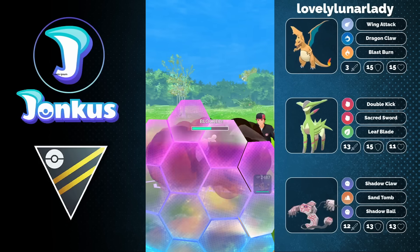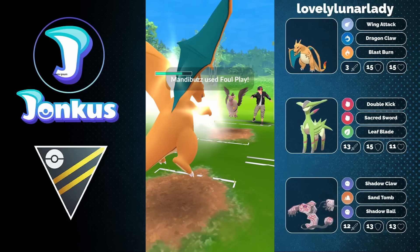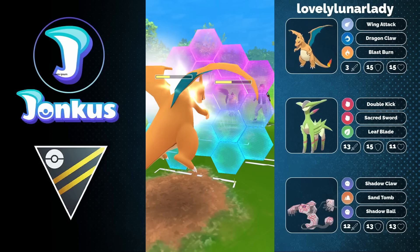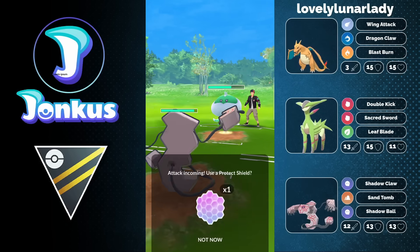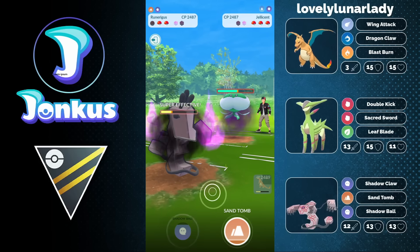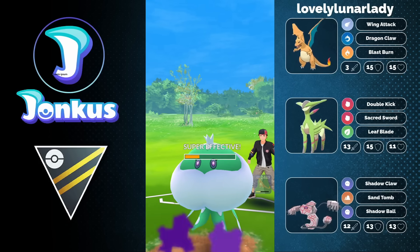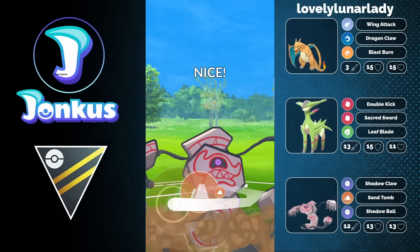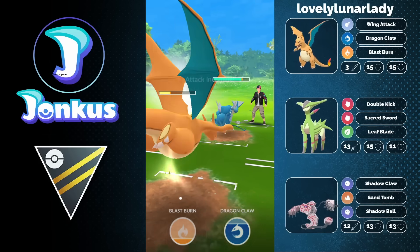If they weren't running Air Slash you could at least resist, but they have Aerial Ace — this is going to be a little bit more tough. You're forced to use a shield here; there is nothing that you can do against a Mandibuzz with your Runerigus. The opponent decides to swap out, and they can still go for a charge move — it's going to be the Shadow Ball. You can survive it, but you're forced to go for another Shadow Ball. Basically the only way of winning this game is if they're insanely weak against Charizard in the back, which I don't think they are with a Gyarados there — so this is definitely a loss. You go for a shield but there's nothing that can be done.